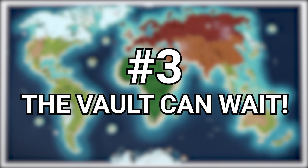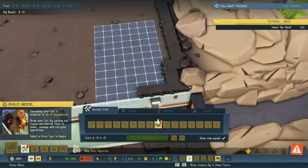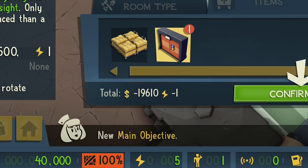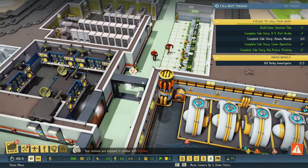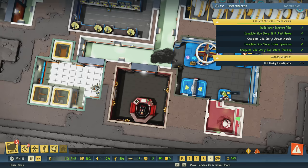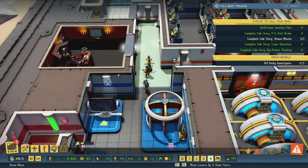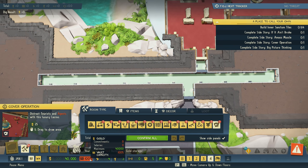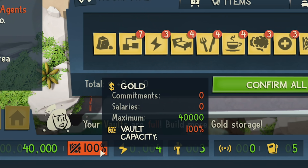Number three: the vault is not needed. The first thing the tutorial tells you to do is build a vault to hold your gold. This is actually totally unnecessary and a big money sink early on. As you play through the beginning of the game, you're going to be spending money like crazy, almost always waiting for money to tick up a few thousand just so the next power generator will build, or waiting on a room expansion. You can hold up to $40,000 without even having a vault, and you'll rarely have even half of that before the initial main quest is complete. So wait on the vault — your wallet will thank you.